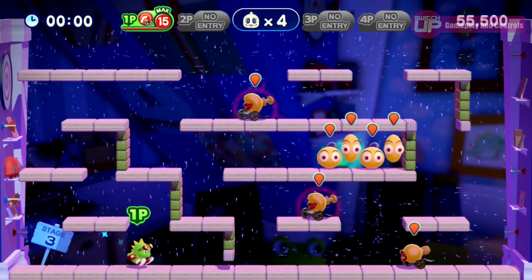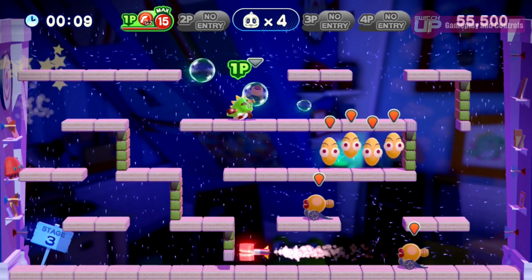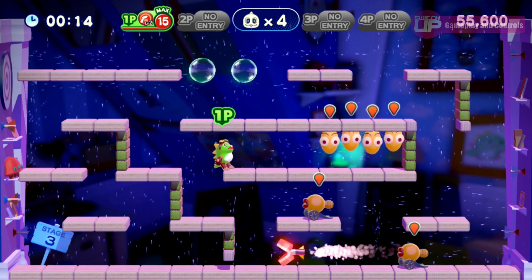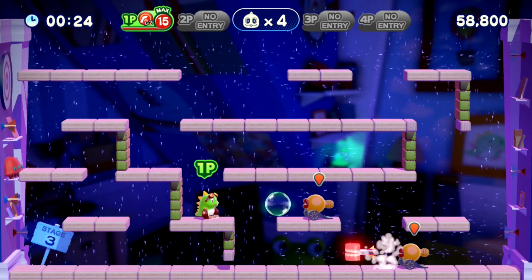Control-wise, either the left stick or the D-pad can be used to move your character, B jumps, and either A or Y will fire a bubble. L or R can be pressed to use a special move, and holding down whilst in the air will perform a stomp move. The gameplay is the same fun Bubble Bobble that has existed for the last 30 years, but it plays things way too safe for the most part, and can be blitzed through in quick time, and scores 14 out of 20. Controls do the job well and never cause any sort of issue, and score 17 out of 20.